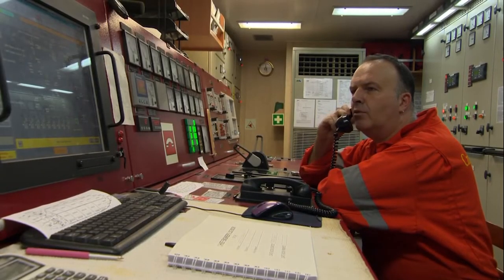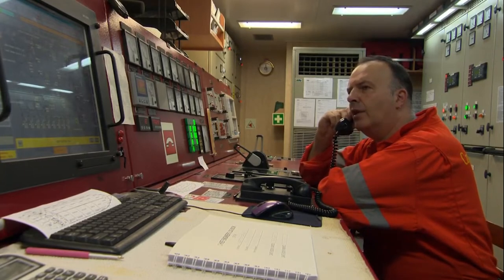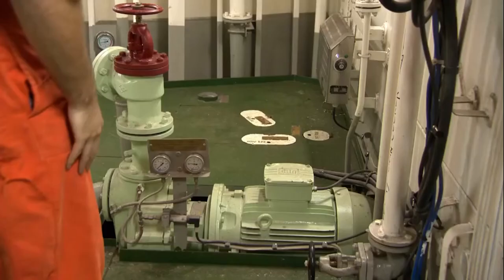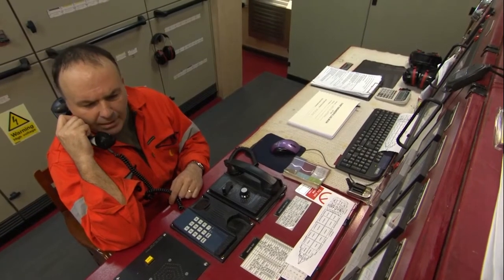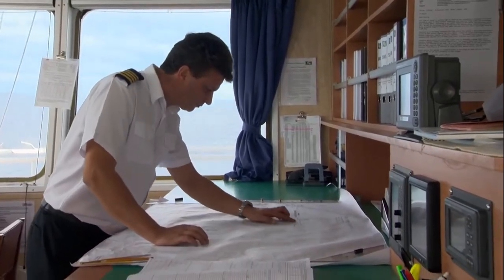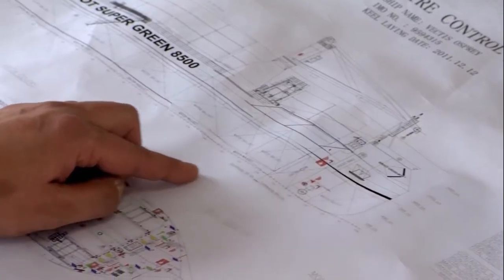The engine room informs the master the fire pumps are up to full pressure at 6.5 bar, and that the emergency fire pump and emergency generator have been started too. Plans of the vessel may assist the master in understanding the location of the fire and the problems if it were to spread to other areas of the ship.